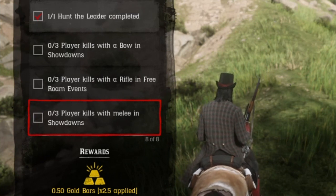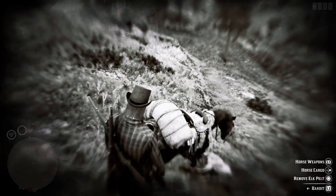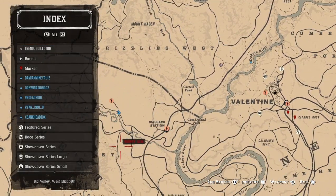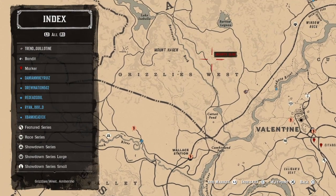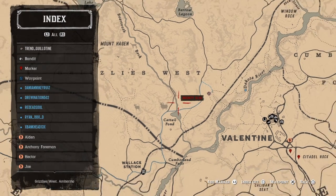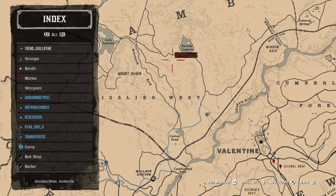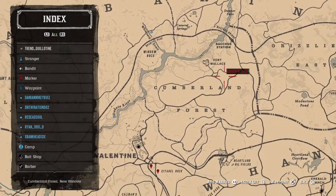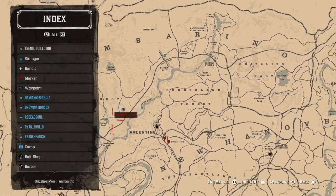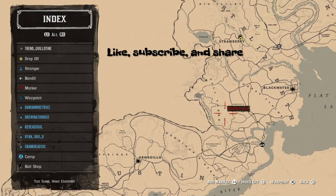Now I'm about to show you where you can find some elk, just in case you don't know. There are a few locations — anywhere up north basically, northeast above Annisburg. Cattail Pond, all the way up to right there over in Cumberland Forest. Again, above Annisburg, north of it. And also right over here in Tall Trees.